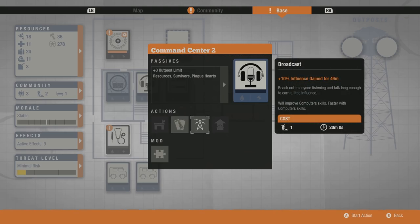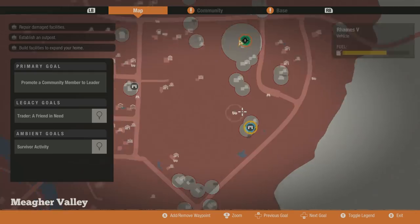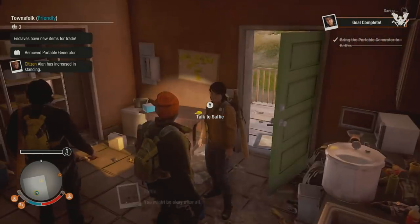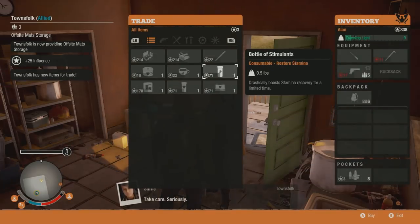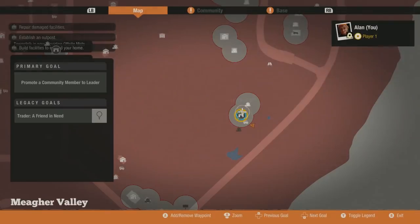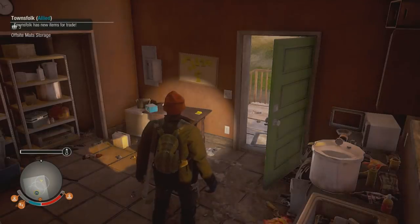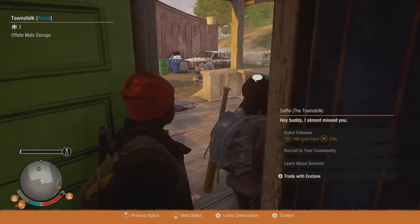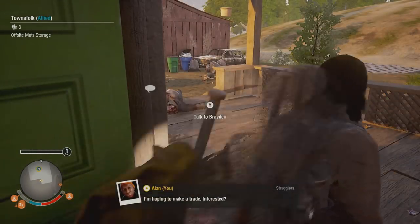Once you have upgraded your Command Center to level 2, you want to start the broadcast that gives you the 10% influence bonus — it's this selection right here. Once you have that selected, go find an enclave to trade with. First I want to trade with these folks, and let me confirm the broadcast is still going — yeah, it's still in progress.